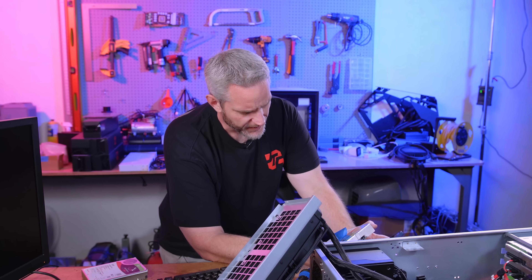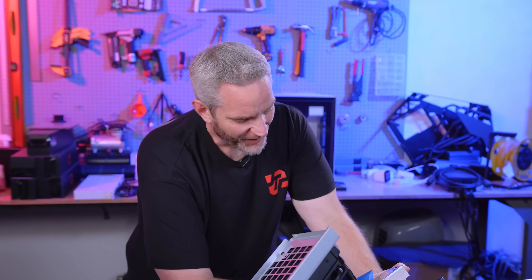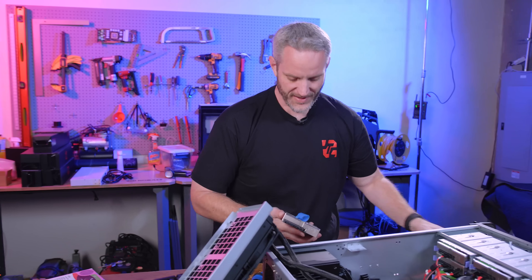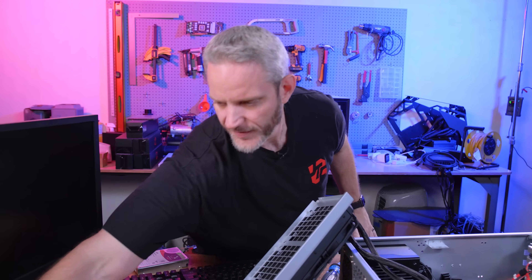So the serial number on here is Zulu Alpha 2, 1, Delta, November, Sierra, Golf — ZA21DNSG. So this is the drive right here. We shall mark this as having lived its best life, but also it's the lazy drive because it checked out first.